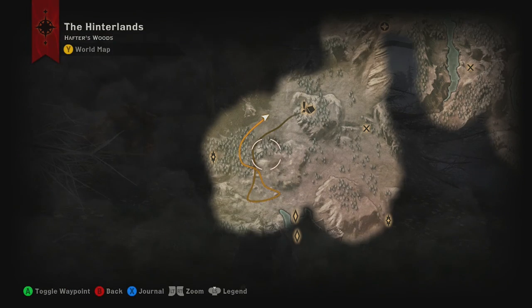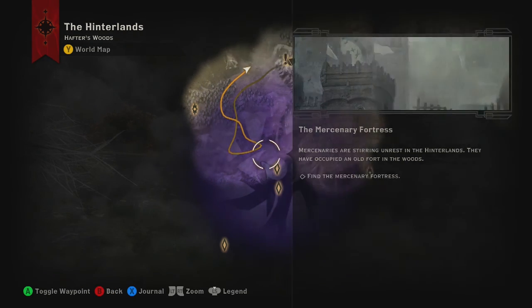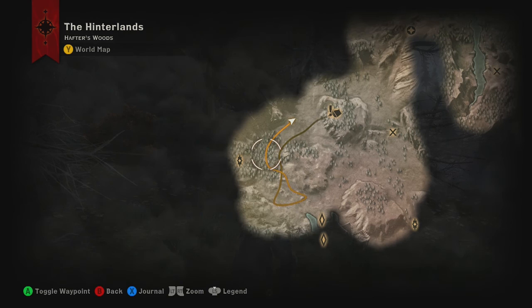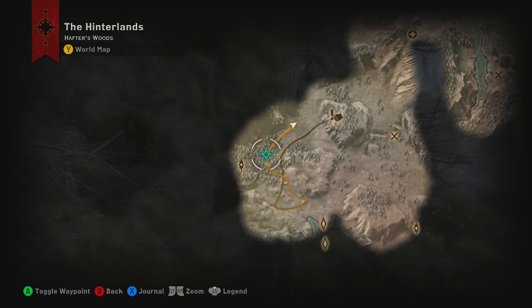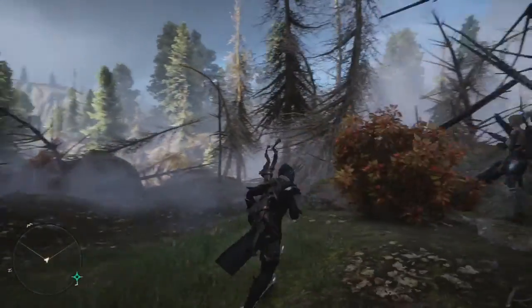Where is this thing? So this is where the fortress is - that's the tip of it. It should be in these woods somewhere in here. Did I just completely miss it? Looks like that's where the Fade Rift is - I must have missed it somehow.